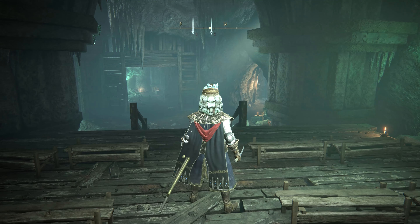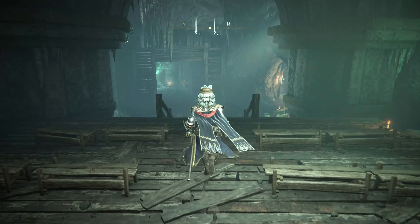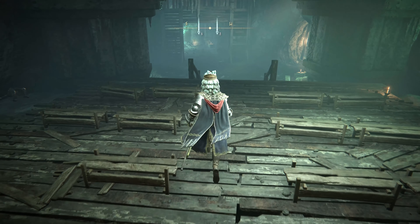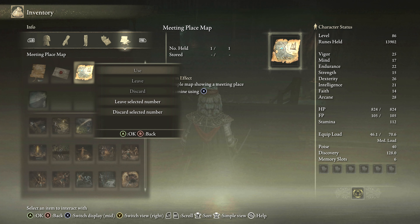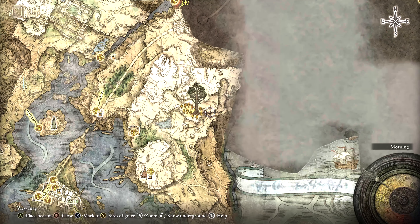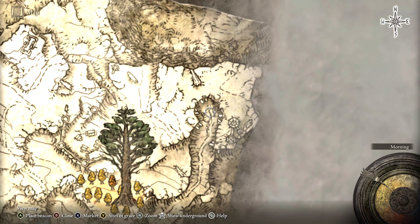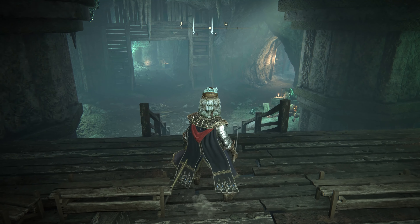Today we're going to continue exploring these catacombs, not in search of the black knife print, because after doing some research I realized this is not the cave or catacombs where that's located. If we look at the map, it shows that where the entrance is there is a tree to the west and a tower to the east. Here's a tree, here's a little inlet to the cave, and this is probably the tower. So this is where we have to go — I wasn't even close. But I still got to explore this anyways.